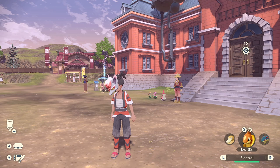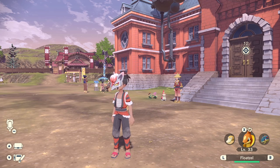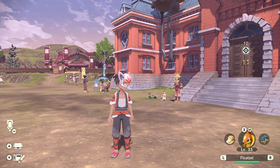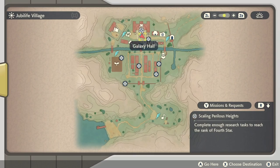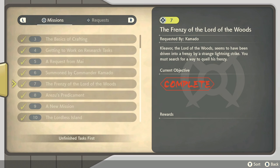You first and foremost unlock this side quest after you completed the cleaver quest inside of the main quest in Pokemon Legends Arceus. Pull up your arc phone and press Y. We can see the quest we completed — quest seven, where it says 'The Frenzy of the Lord of the Woods,' requested by Kamado. The Lord of the Woods seems to have been driven into a frenzy by a strong lightning strike. You must search for a way to quell his frenzy. Once you get that one completed, you'll be able to get this shiny Ponyta quest.